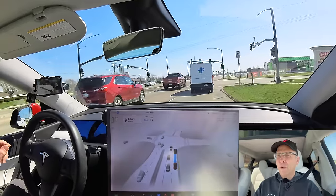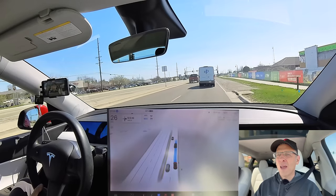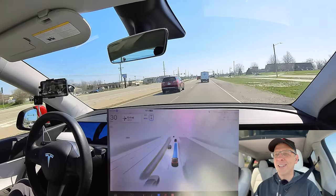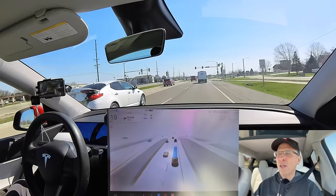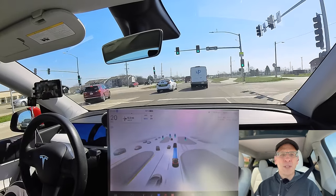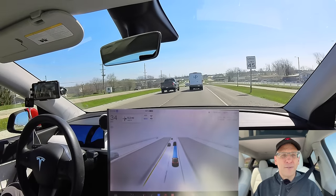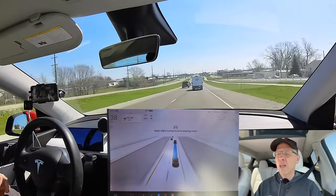We're coming up on one area where previous versions of V12 had a problem. There is a 151 highway sign that it mistakes for 15 miles an hour. We'll see if it picks up on that sign and knocks us down to 15 — and it just did. It saw it as 15 miles an hour. This is still a problem with FSD here, but it'll correct itself because there's a 35 mile an hour limit coming up. Another thing I really like is it doesn't wait until it's right on the speed limit sign — it anticipates traffic and switches from 35 to 45 while I'm still 50 to 100 feet in front of the sign. Much more natural.